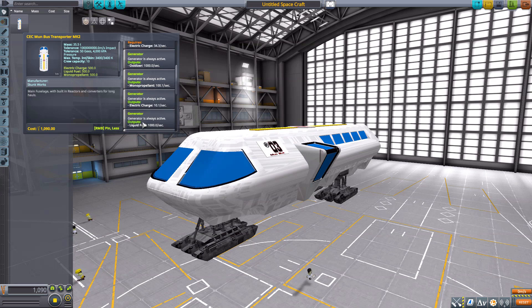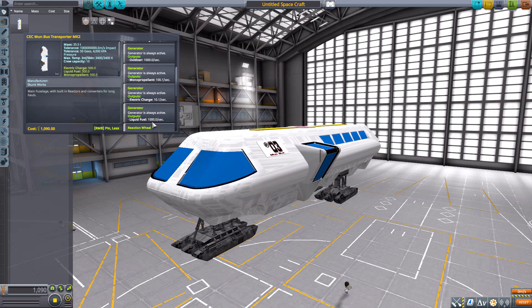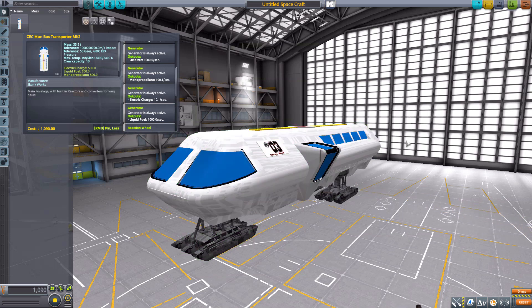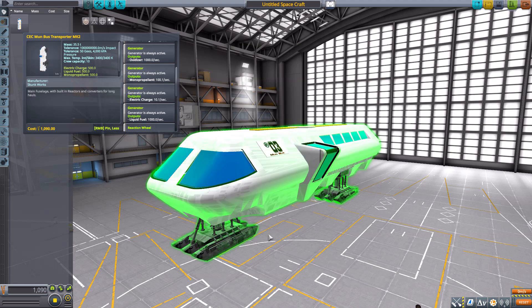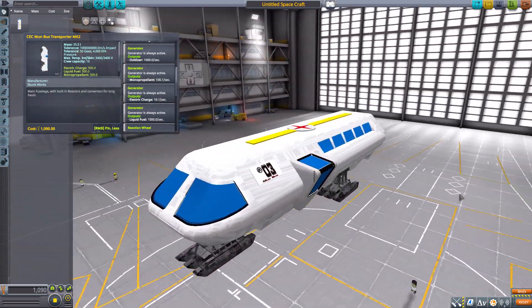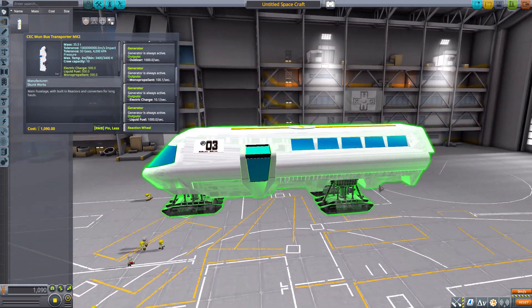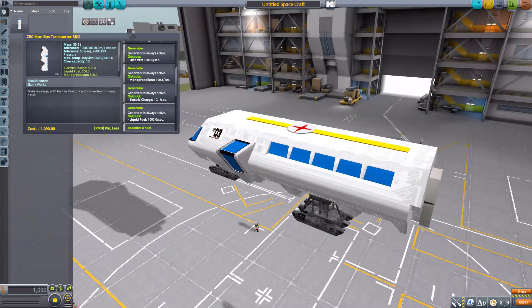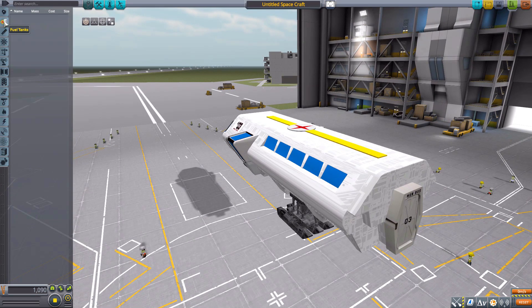As for those generators — this ship is a tiny bit cheaty, and by a tiny bit I mean it will never run out of fuel, ever. I was running it earlier on full blast with all engines going and didn't make a dent in the fuel. Considering it's a remake of a ship from a movie, I'm kind of okay with that — this is a mod you download just to mess around and have fun. The generators produce 1000 oxidizer per second, 100 monopropellant per second, 10 electric charge per second, and 1000 liquid fuel per second.